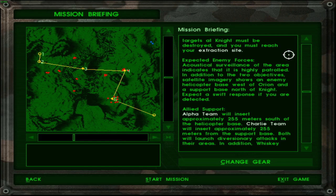Expected enemy forces: acoustical surveillance of the area indicates it is highly patrolled. In addition to the two objectives, satellite imagery shows an enemy helicopter base west of Orion and a support base north of Night. Expect a swift response if you are detected.